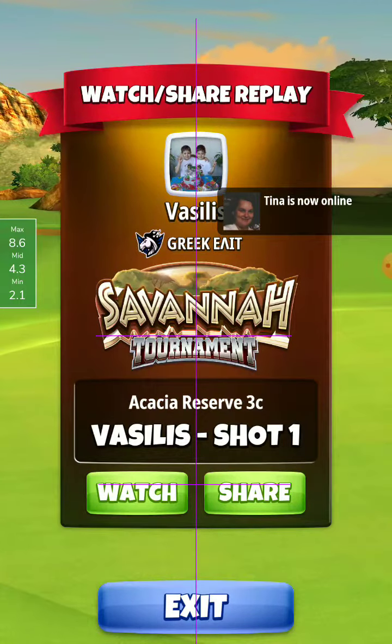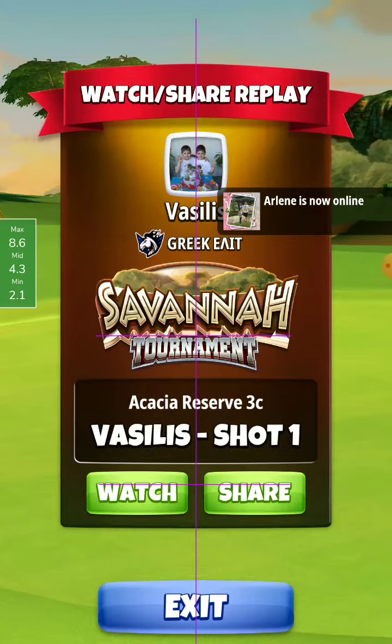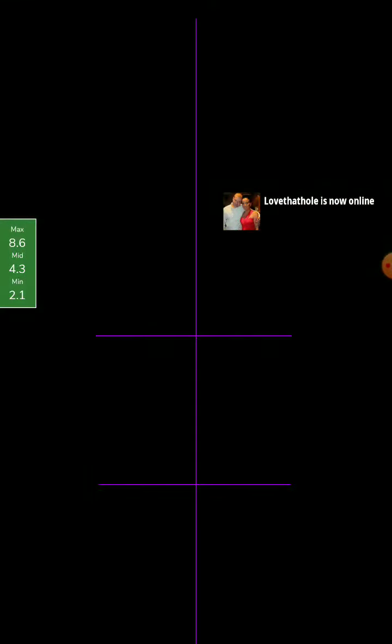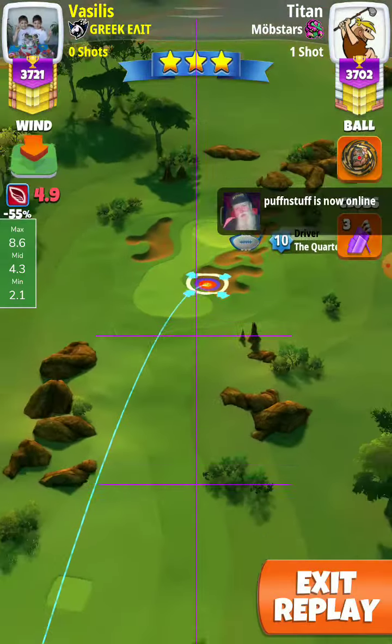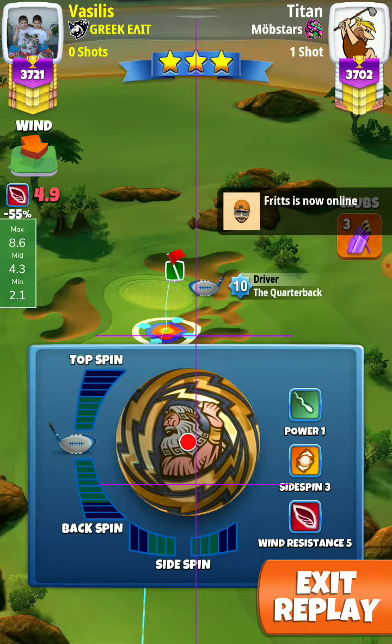We put our spin: three backspin and a half bar of right spin. Green ring by the bagger on the top right, and ball guide passing through the hole from the left edge of the cup.